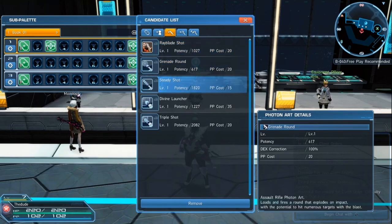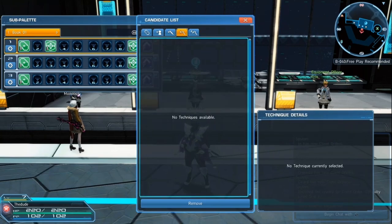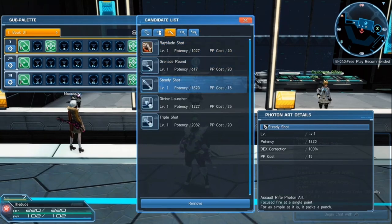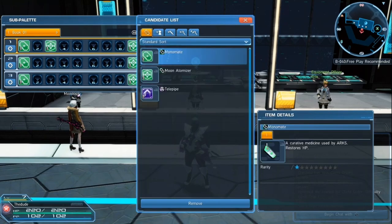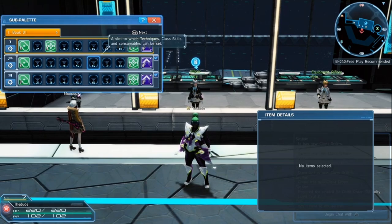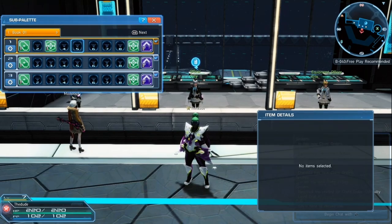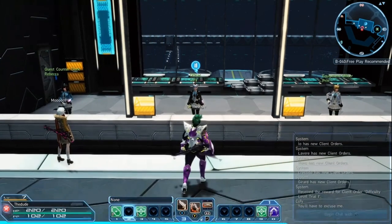You can also add skills here — for me I have my Gunner skills there. I usually keep this bar for support buffs. If your class has some kind of stance or anything like that, put it on here. You can use different sub palettes for different classes — that's why there are six of them, which is nice. Or you can have one for all characters. It's up to you.